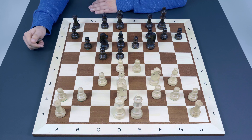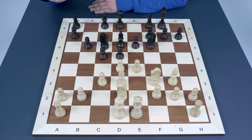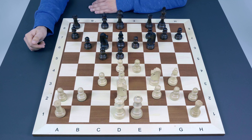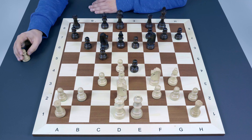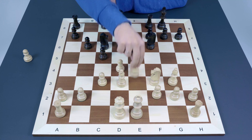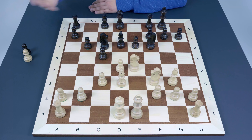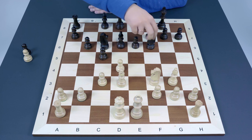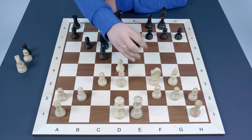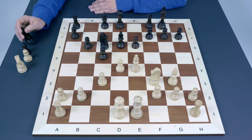The e4 move looks absolutely playable. There is a direct threat of playing e5. Exchange of bishops is still not good for Black because in that case the h-file will be opened and White will start a simple attack against the king. Black should do something against the threat of e5. The most natural continuation — taking the pawn — is not necessarily pleasant, although it is more or less playable. After Nxe4, Black should most likely recapture since the bishop is under attack.